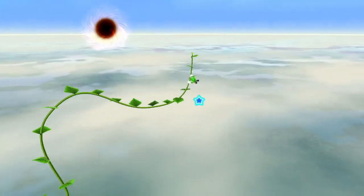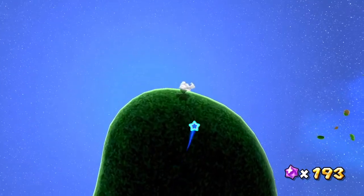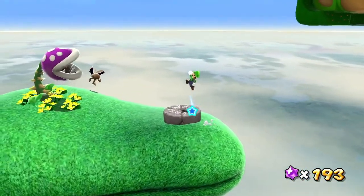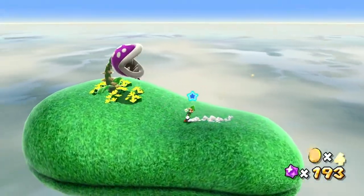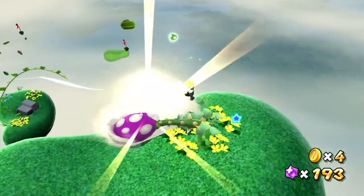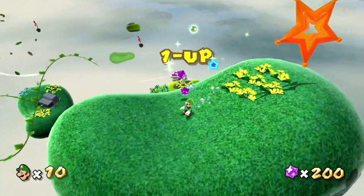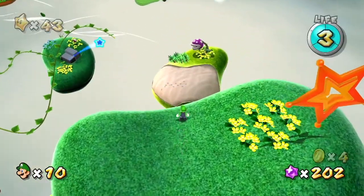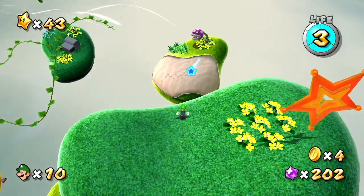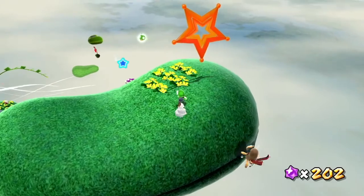We have this little vine here taking us to this planet. We have little Sprouts to give us coins if we need health, but we have another Piranha Plant. That gives us a Launch Star. There's actually another route from one of these platforms over here where you can defeat that Piranha Plant as well, but we took a more direct route.